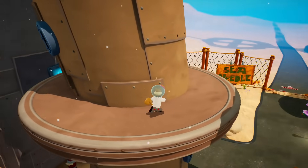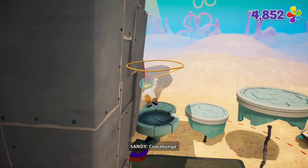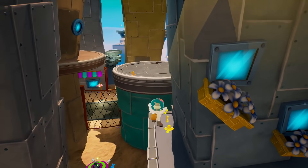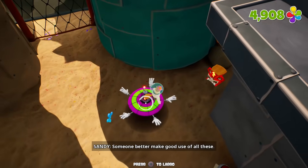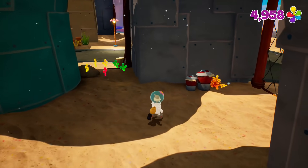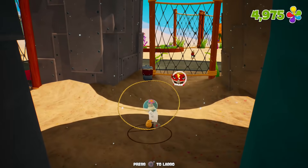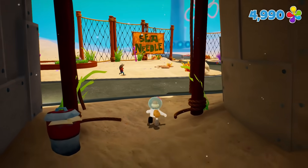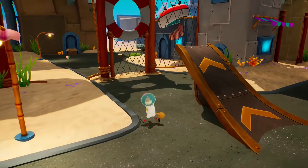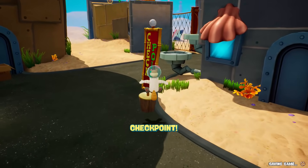Sandy, out of the three — SpongeBob, Patrick, and Sandy — I think she's my favorite. I just think she's a cool character. She's just a go-getter, very active, very expressive. Of course, all of the characters are very expressive. She is really powerful. We definitely have to do more earning of the sparklies — we want to get back up to 6,000 now that we spent some for the Sea Needle. I love her karate chops and kicks, and she has her lasso ability. I don't know if she has anything else she can do, but we'll find out along the way.